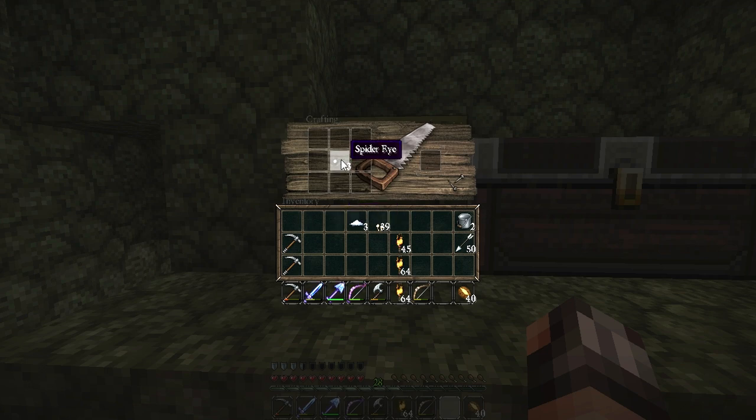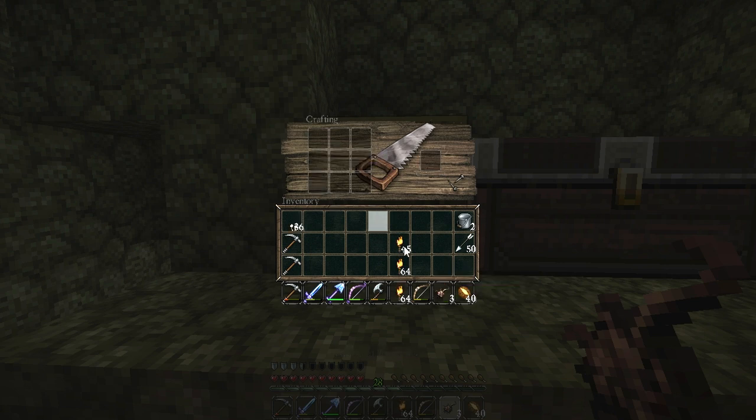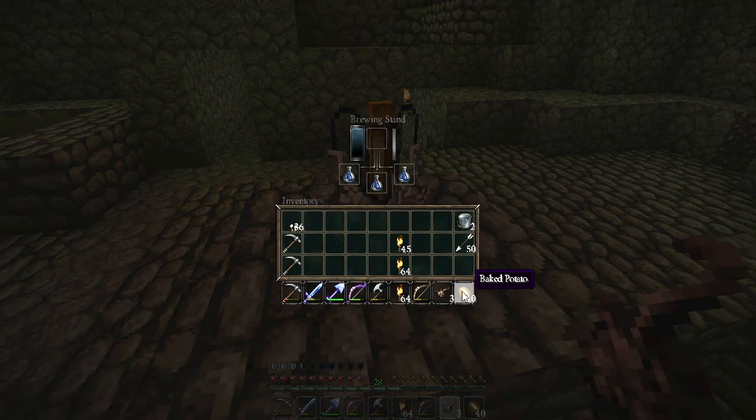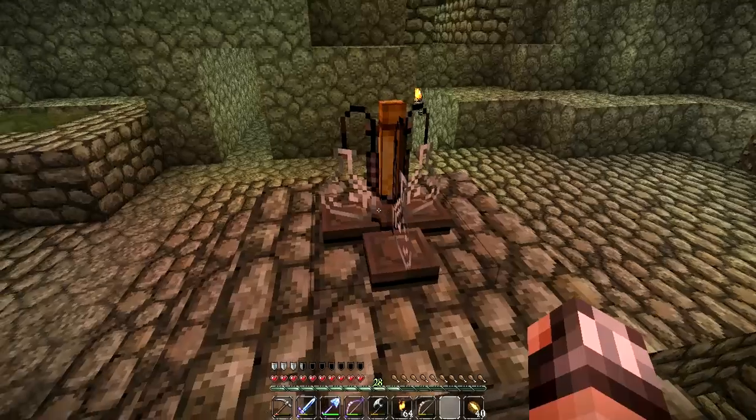Now we can make a fermented spider eye. We place our spider eye up there, our sugar up there, and our mushroom over here — and there we get a fermented spider eye. That texture looks awesome, absolutely revolting I must say. Now if we place the fermented spider eye up into this brewing stand — look at that, that is awesome — it is brewing right now. There's the countdown timer to brewification.